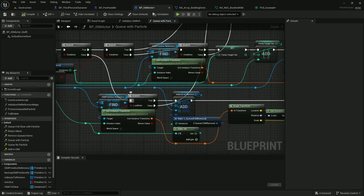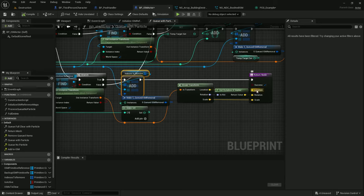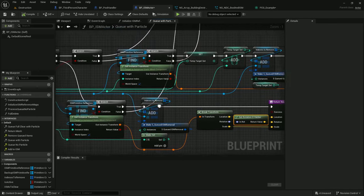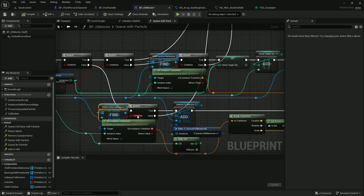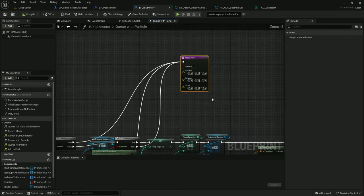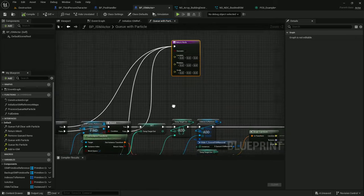Back in queue with particle: we look up the ISM primitive reference, get the instance transform from it, add this to indexes to remove, and return the location, rotation X vector, and scale. It's the rotation X vector because the way I'm sending it into Niagara — Niagara doesn't seem to work very well with rotators. If we don't find the ISM primitive reference, we just return zero and error out — it means something was initialized incorrectly.